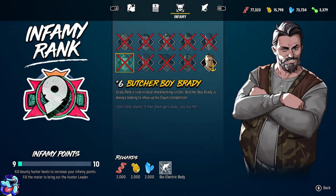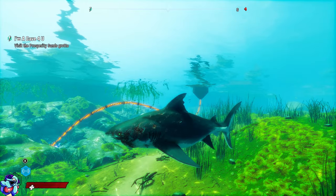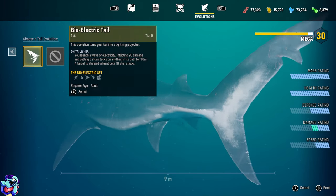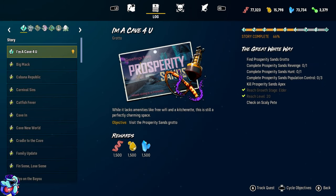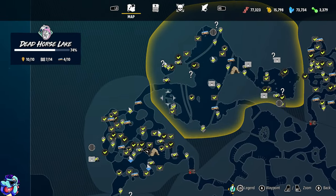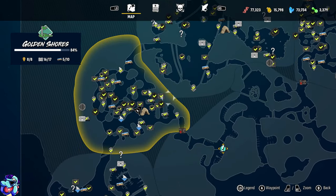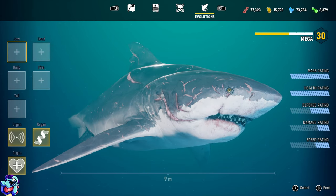As you defeat some of these people, some of them will drop rewards — they'll actually drop some of the parts, like the tail parts and that kind of thing. Some of them are from objectives on the map, which you can see here — these are all the objectives and ticks of things I've done. Some objectives award you body parts, and some just give you XP and materials, which you can see in the top right corner of the screen.